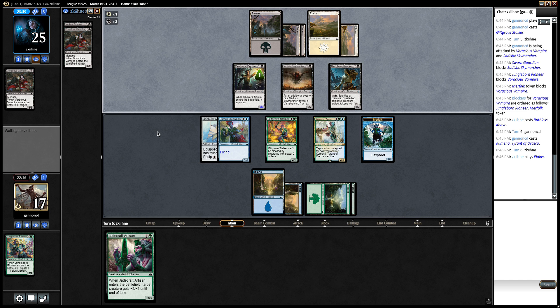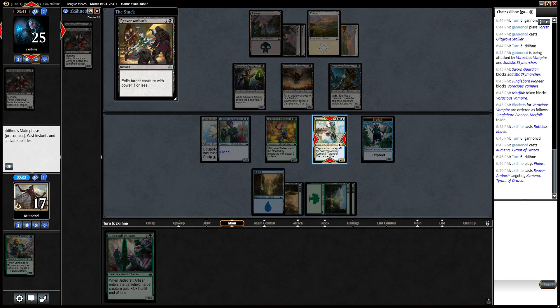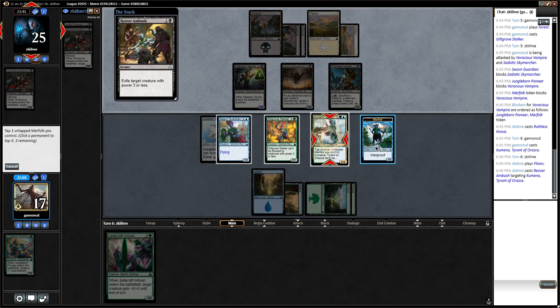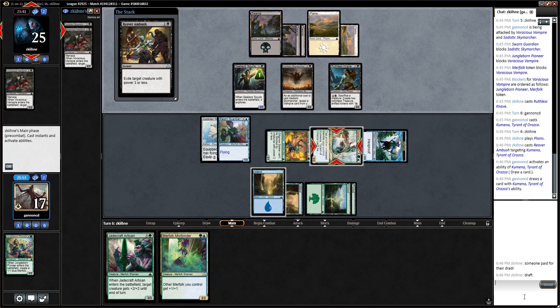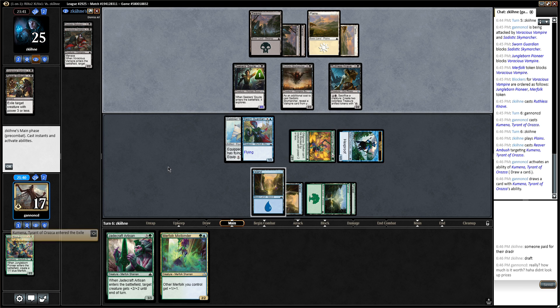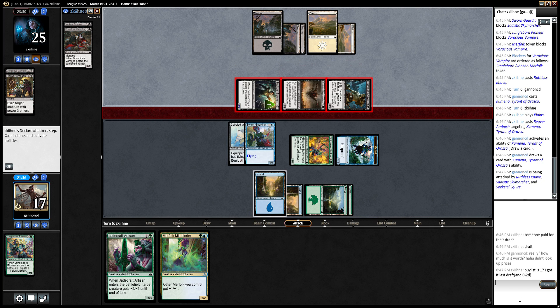Don't kill him. Exile target creature — wait, that's the same as the other card. I didn't even know that was a card in this format. So we can draw Dive Down. Is this card worth a lot? Apparently the card's worth a lot, so that's nice — hoping like 50 bucks or something absurd. $17 — that's not bad.